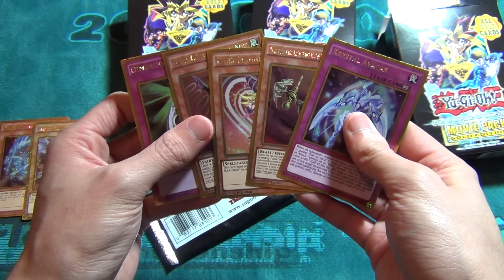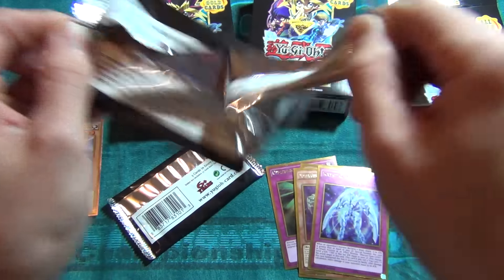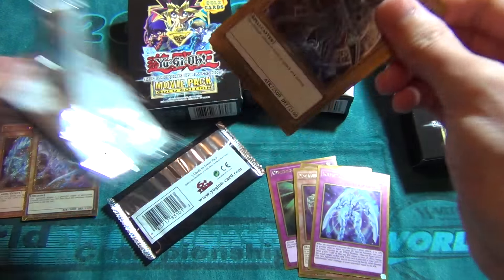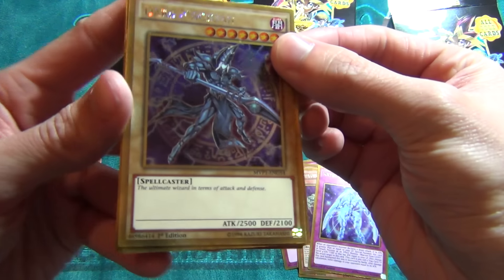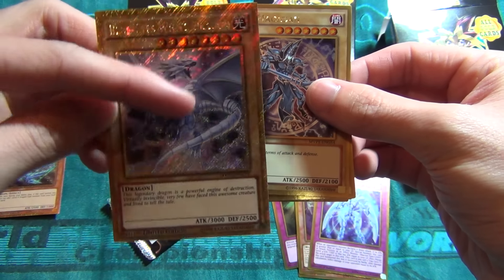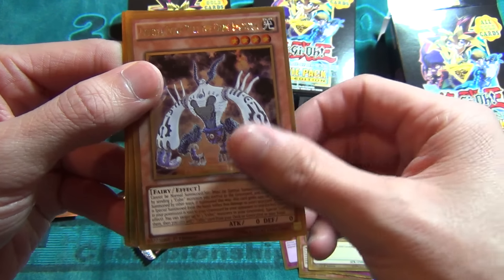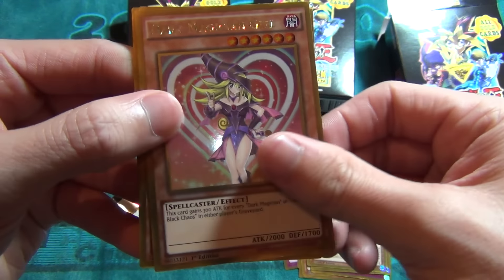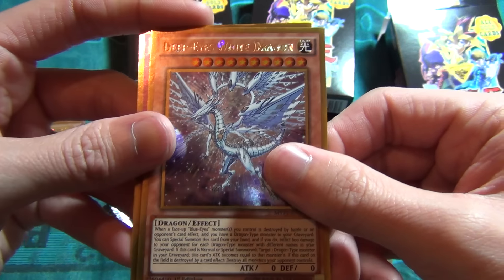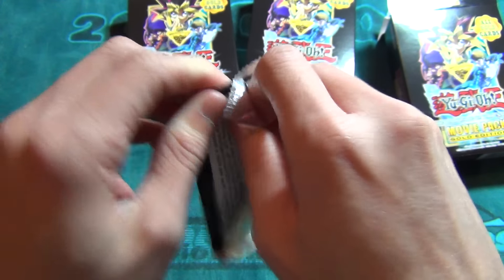No secret rare in that pack — they're all just gold rare. Next pack: we got a gold rare Dark Magician, so there is a difference. The promos can be secret but the ones in the pack are just pure gold. Another cubic monster, Dark Magician Girl again, Deep Eyes White Dragon, and Dimension Reflector.